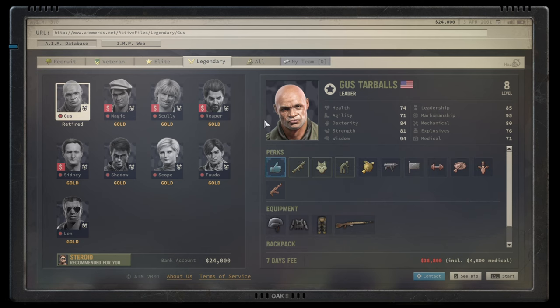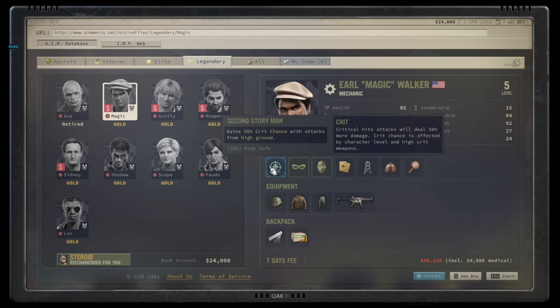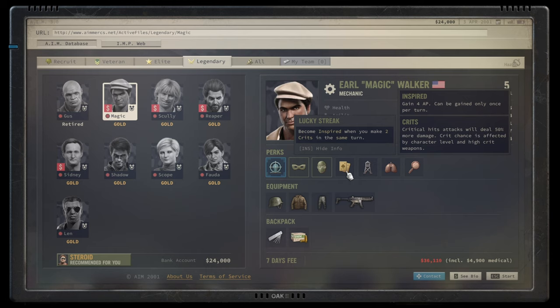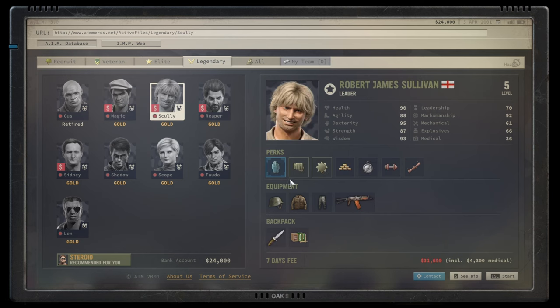Magic is another great character — A plus, maybe even S tier. He has great physical stats and great marksmanship, plus the ability of a 50% crit chance when attacking from high ground. Once you stack other crit chance bonuses, he almost always crits. That means you can use Lucky Strike frequently to give him Inspired and snowball from there. Fantastic character — I'd say S minus tier. Scoli is also a great character.